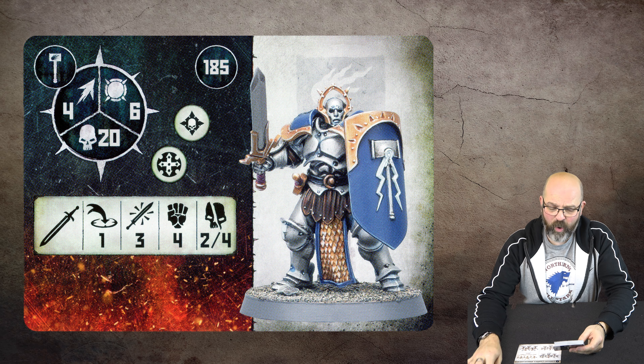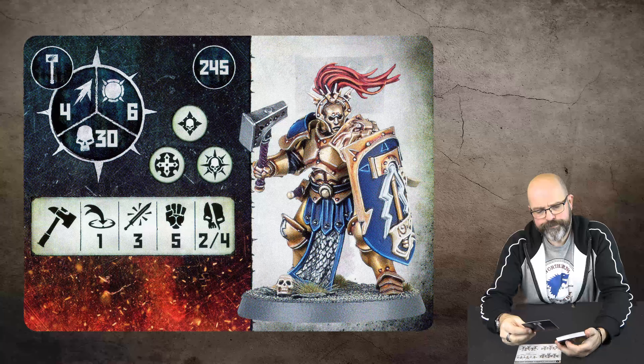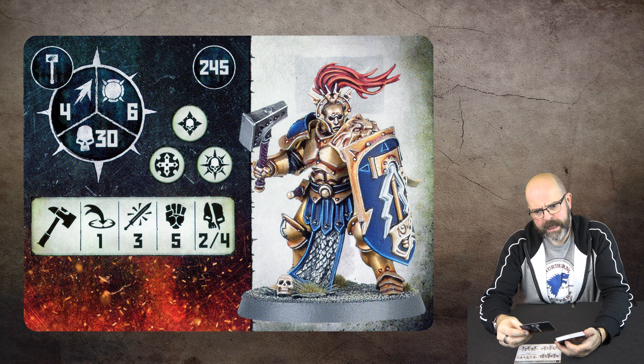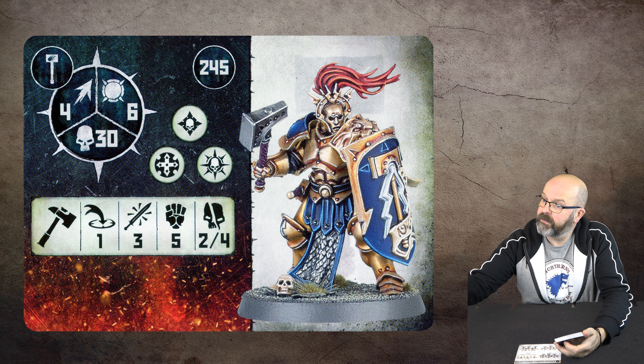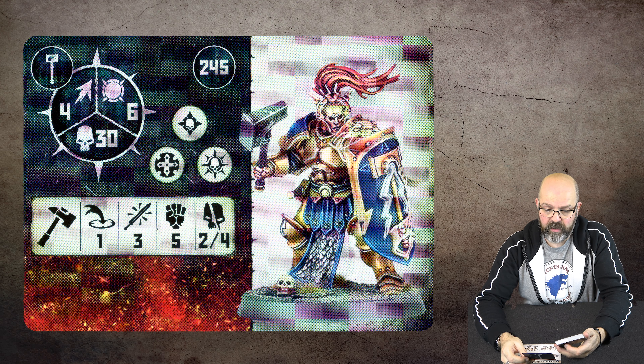20 wounds isn't bad. This is your Liberator Prime with a hammer — he's considerably more at 245 points. He's got 30 wounds, toughness six, strength five, three attacks again, two-four damage. The crits are not bad at all. You're not going to get many in a thousand points though.